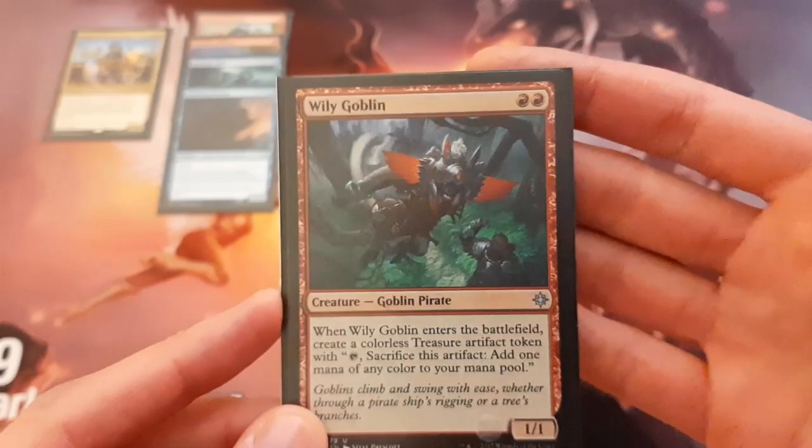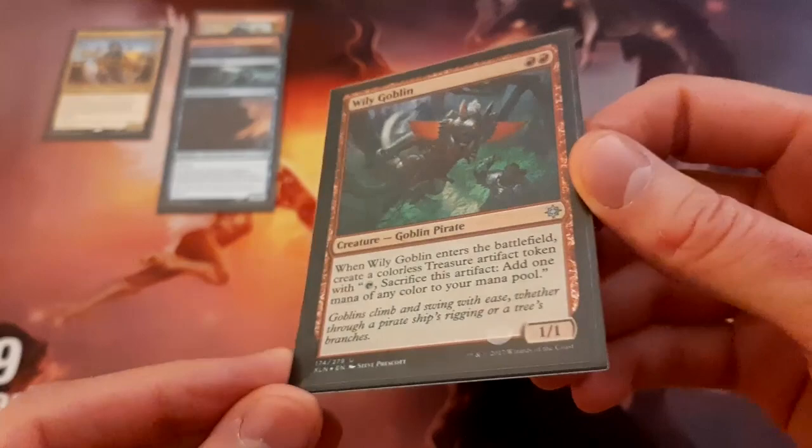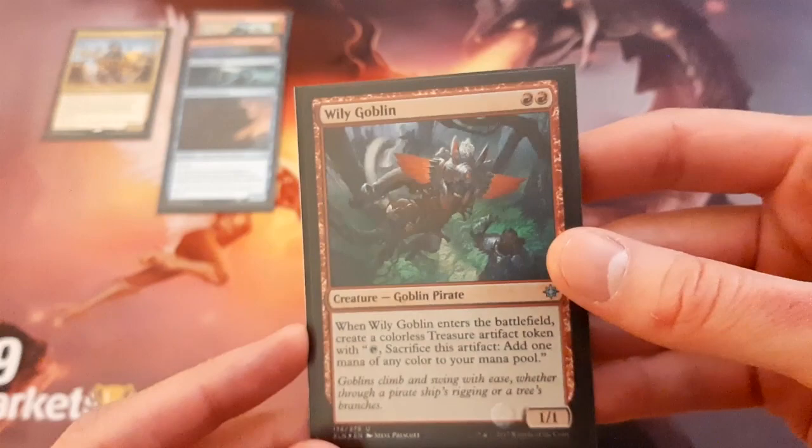Getting into the 2-drops, we've got Wily Goblin — another one of my favorite cards. It's a 1/1 for 2, but when it comes into play you get a treasure token, which can be very useful. Just playing this on turn 2 puts a body into play that you can attack with to potentially trigger Admiral Beckett Brass, and use the treasure to either ramp or fix your mana.